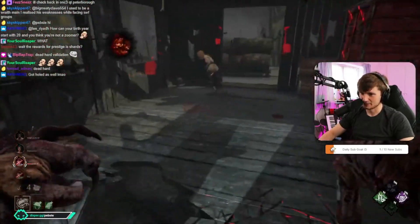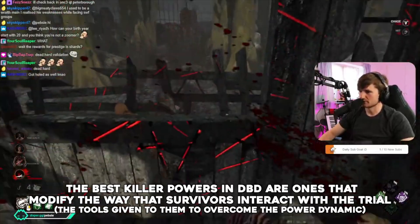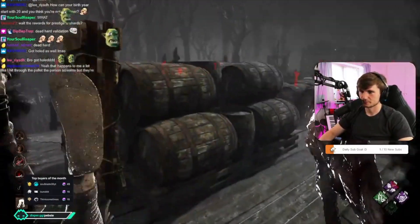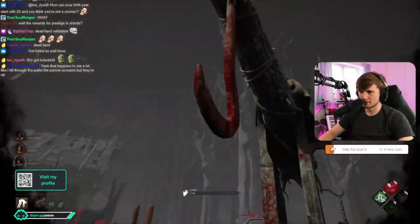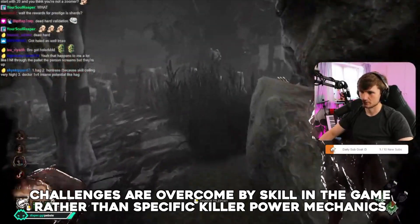I've always been of the opinion that the best killer powers in DBD are the ones that modify the way that survivors interact with the trial. As a survivor, you're given a challenge to overcome — the killer can hurt you, and all you can do is run. So you have pallets and windows to assist you in that running, that allow you to turn the power dynamic the other way. A good killer power rewards you for using those mechanics effectively and punishes you for using them poorly. For example, Bubba in my mind is a great killer, because if the killer mistimes the chainsaw, then he gives the survivors mad distance. But if the survivor is good at chasing and can create that distance, then they can also overcome the power fairly easily. So you have two players using their skill at Dead by Daylight to overcome the challenge in front of them. I do not like the Doctor, because he just takes away your ability to use those mechanics.